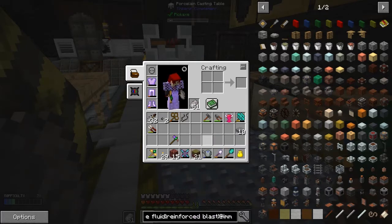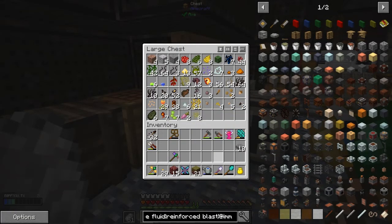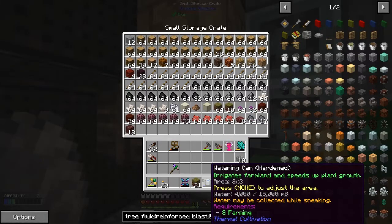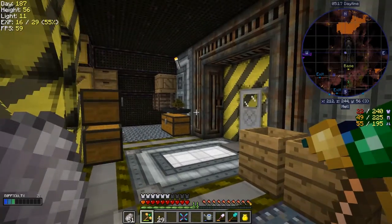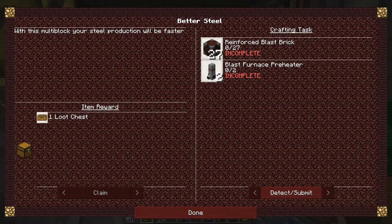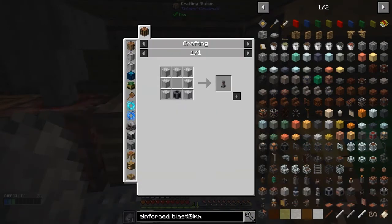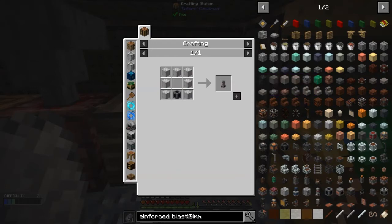Let's get rid of some of this stuff from my inventory. I don't want those, or another axe, or the overgrown netherrack - I'll put that in here. Let's start with the next part of the quest. I'd like to do the reinforced blast brick - we need 27 reinforced blast bricks and two heat preheaters. These aren't too difficult. The preheaters need iron plate and an external heater, which is just copper coils - we've done that already for the dynamo.